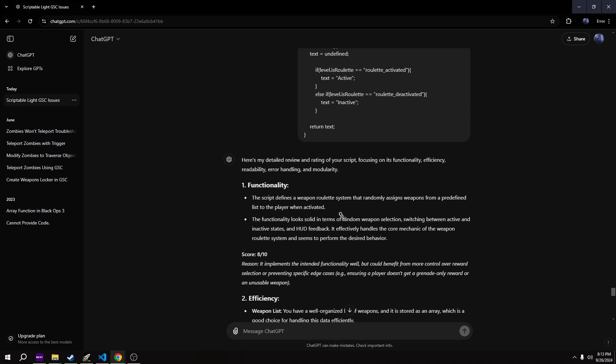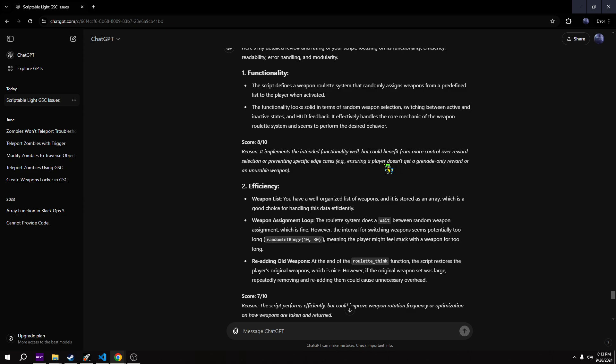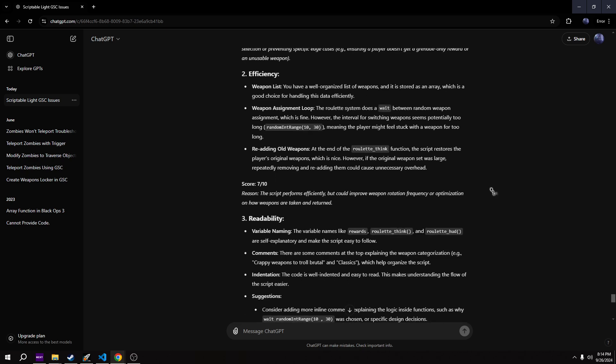Basically it says 8 out of 10 for functionality, which I think is pretty good. I'm not sure how effective ChatGPT is at actually reviewing code but it seems to be pretty good at it. This isn't condoning using it to write code - I asked it some questions mostly about stuff I already knew. Unless you're a beginner, you're not going to be able to use the code effectively even if it is well written, because you need to know how it functions.